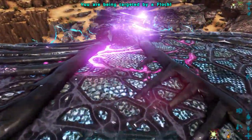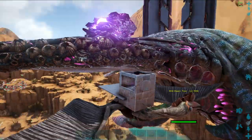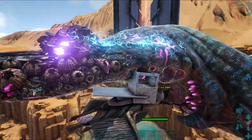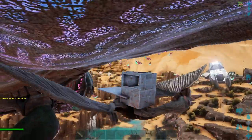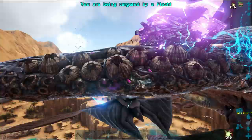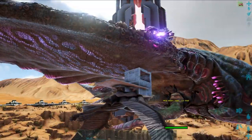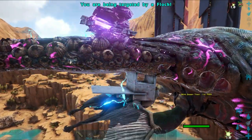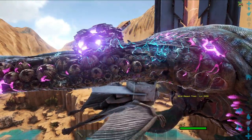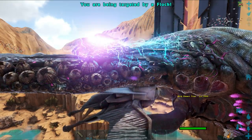Bear in mind the Desert Titan also changes its altitude. I am very close to the Titan's hitbox, which means I can get stuck in it temporarily — so you might want to be slightly lower. You also need to match its speed and descent or ascent depending on what it's doing. As you can see throughout the video, the Flock has not been able to dismount me. Every time it says you are being targeted by Flock at the top of the screen, that means it would normally have hit and dismounted me.